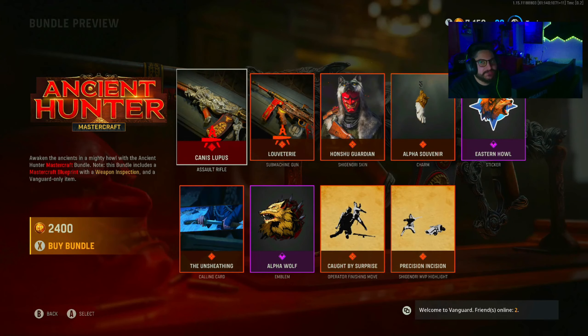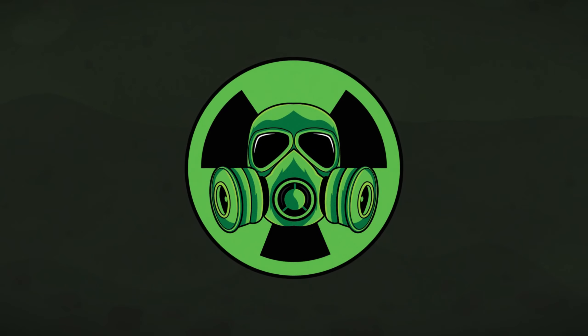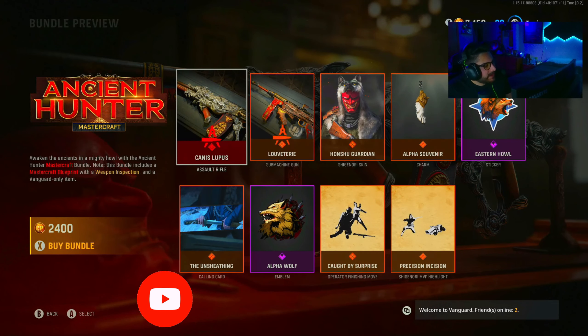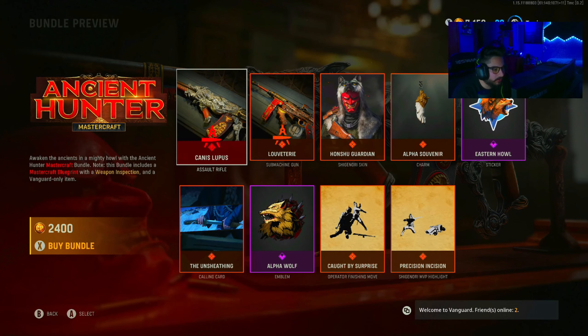Ancient Hunter Mastercraft — let's look at it! Awaken the Ancients in a mighty howl with the Ancient Hunter Mastercraft bundle. This bundle includes a Mastercraft blueprint with a weapon inspection and a Vanguard-only item.